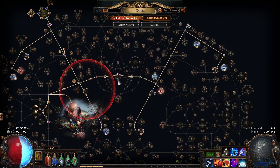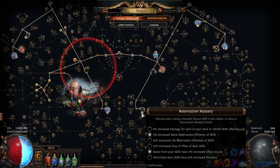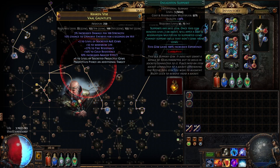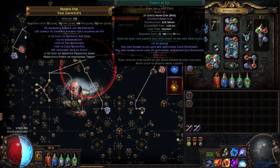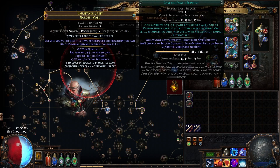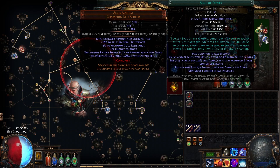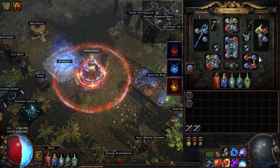On the passive tree, I went for increased aura effect for Purity of Ice, which also helps Zealotry, Determination, and Vitality. I had to start using Enlighten to run all auras — Determination and Zealotry are linked there. I switched from Sniper's Mark to Assassin's Mark because POB showed it's slightly better with my current crit chance, and I also don't have much dexterity.